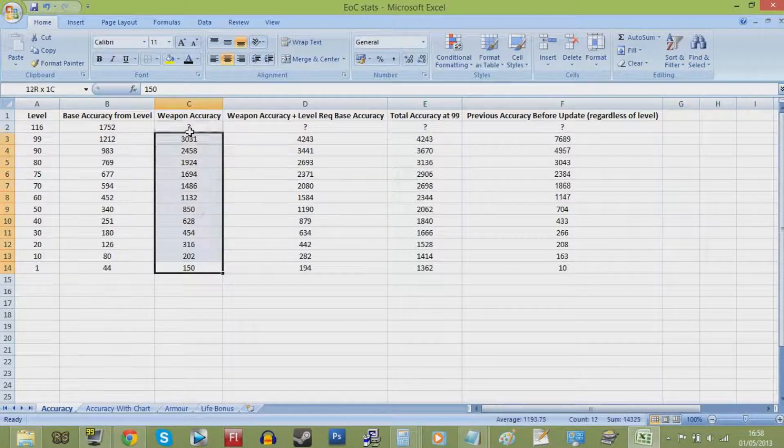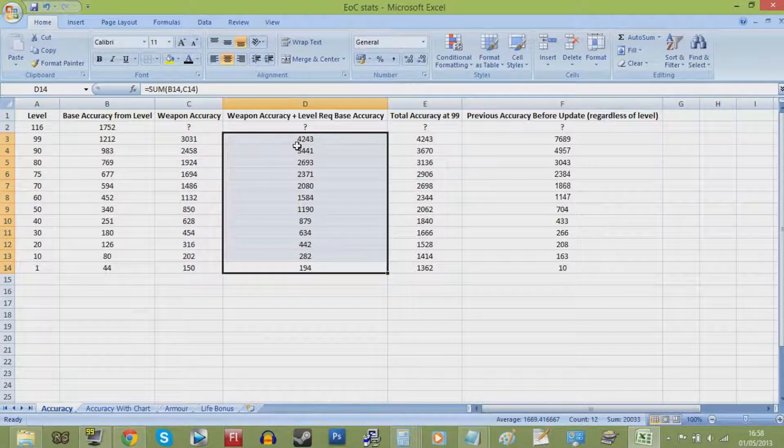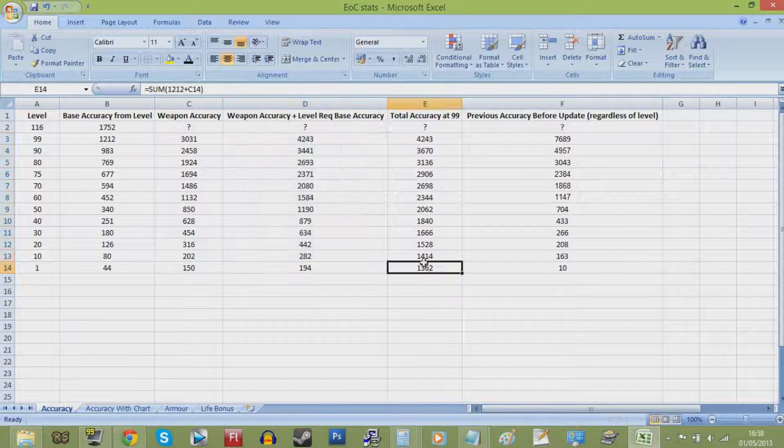Now as I said before, the accuracy a weapon gives is now only part of the equation, as you can see in this column. If you add your base accuracy at the level required to wield a certain weapon, its accuracy increases by quite a large amount. It's also worth noting that with 99 attack, even the low level weapons have a dramatically increased total accuracy.